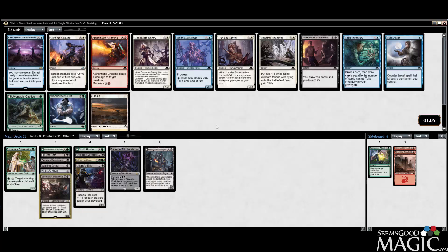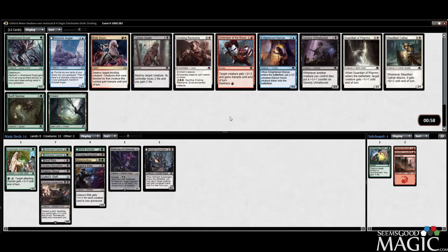Another Captive? It's like Christmas over here, folks. Captive number two is very nice — very happy to take that. And Gnarlwood Dryad too — and Certain Death? Our deck could use some removal considering it's got none, but I think Gnarlwood Dryad is just better. Sadly, Gnarlwood Dryad is just a better card, so we're going to cut the Consecrator. We're going to take the Dryad.